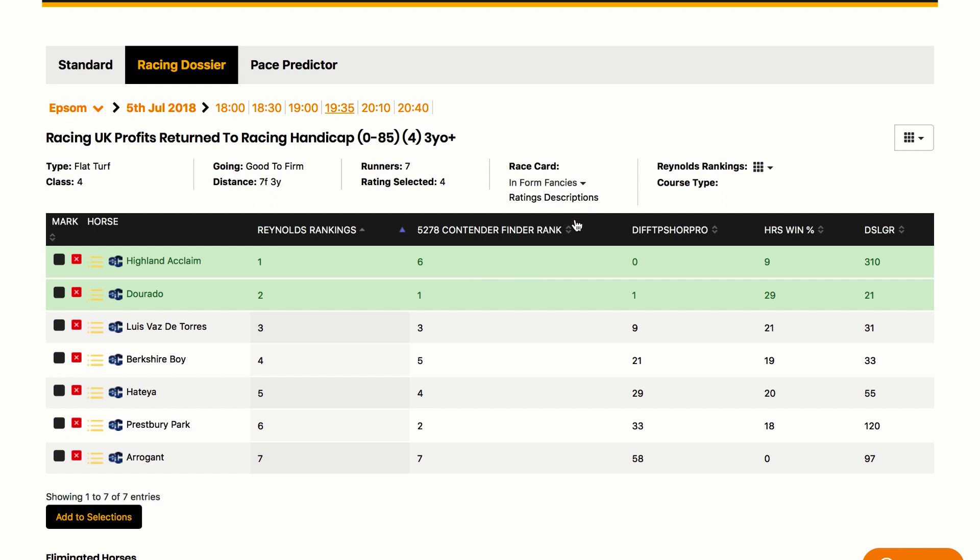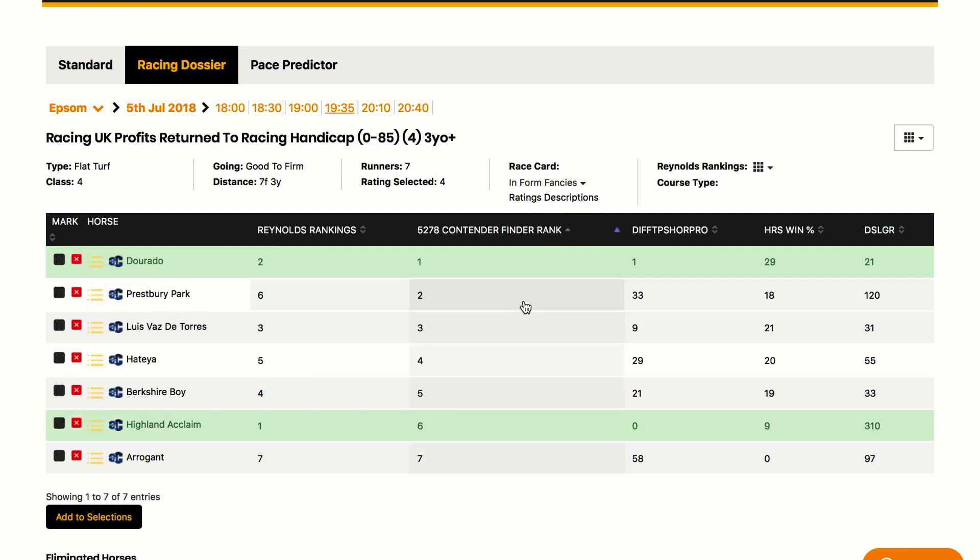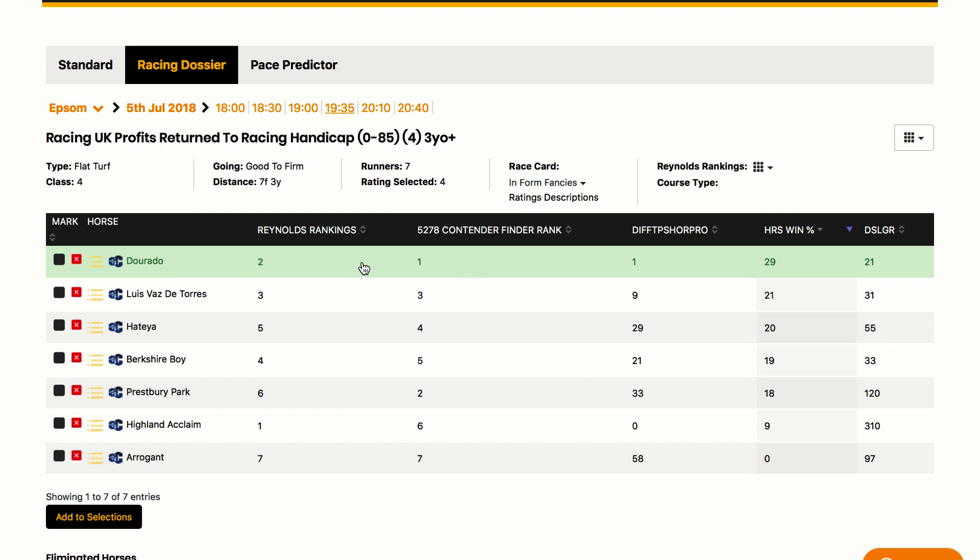For example, let's select these two — you can then put this column into numerical order. If you hover over, you will find an explanation as to what each rating means, and these are also explained elsewhere in the help desk. So Dorado is looking good — there's a high win percentage and days since last run is only 21. So let's say that this is the horse from our analysis that we want to back.